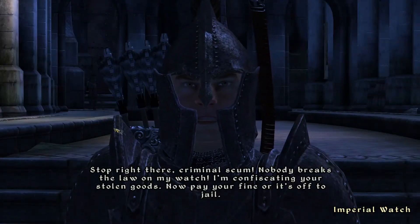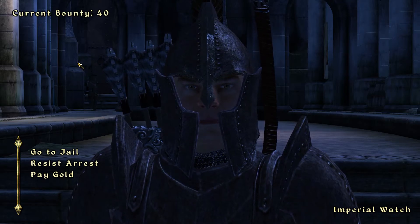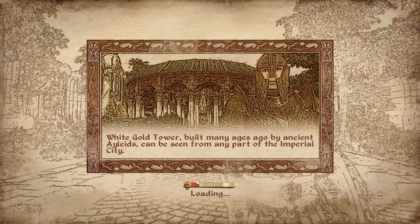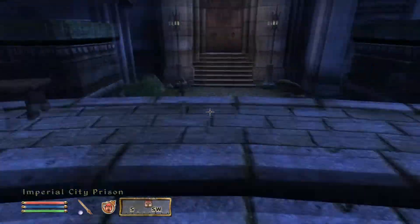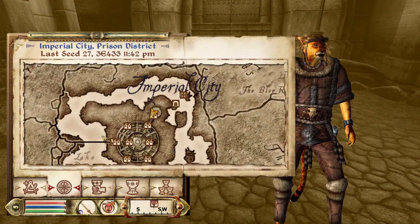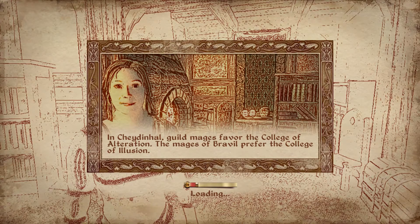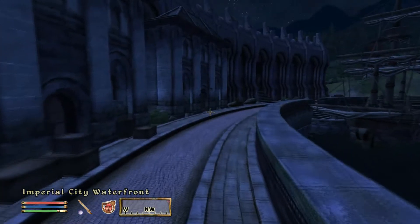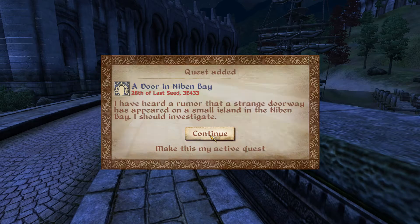Stop right there, criminal scum! Nobody breaks the law on my watch! Pay your fine — okay, it's just 40. So you saw up in the corner: 'Your killing has been observed by forces unknown.' Ooh, spooky. So what we're going to do is fast travel to the Imperial City Waterfront on the other side of town.